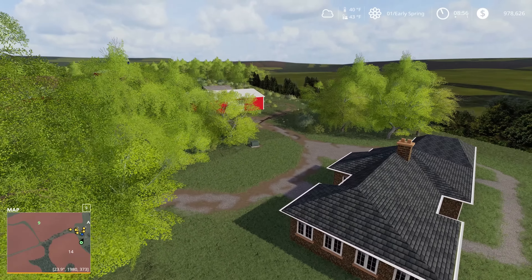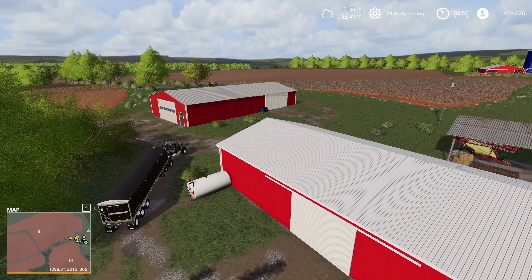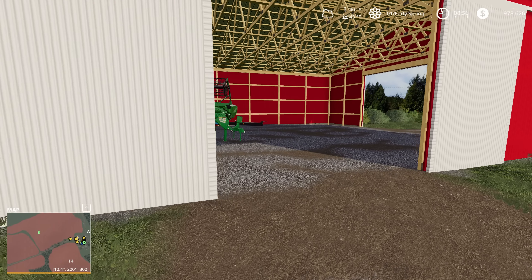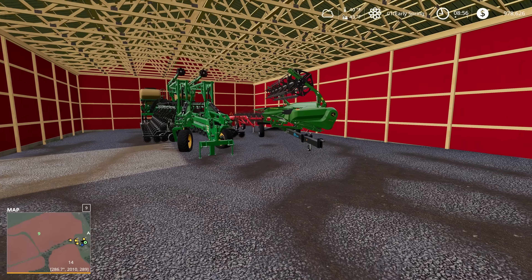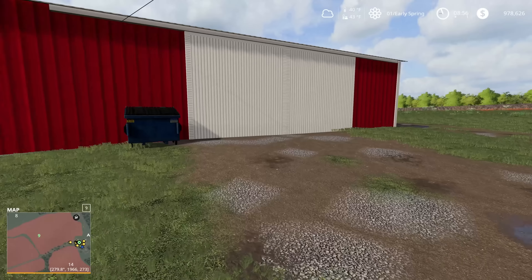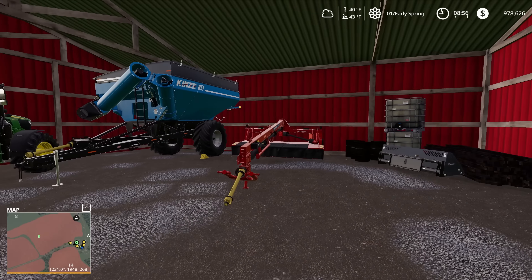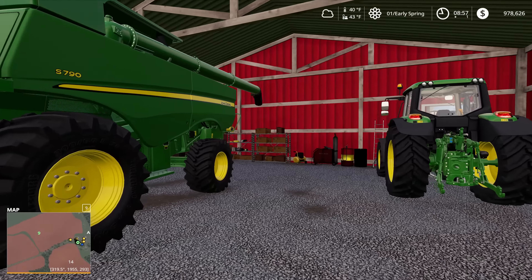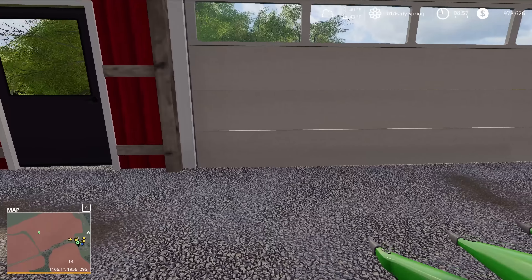Starting off at the first farm — this is Glenwood Farm. We've got our farmhouse here and a handful of sheds with a fair amount of starting equipment. Opening up the shed doors — and I do like that the doors open individually — we've got some decent starting equipment: a planter, some hay equipment, harvesting equipment, and a sprayer out over the end of this lean-to. Opening up the other shed, we've got another tractor, a baler, and some mowing equipment. These are some pretty nice sheds with a little bit of decorative items — they feel used and worked in but not too busy.